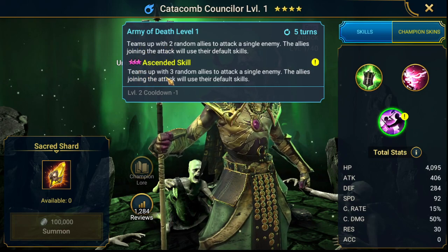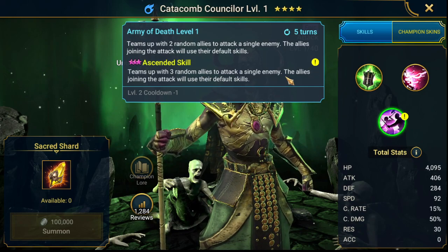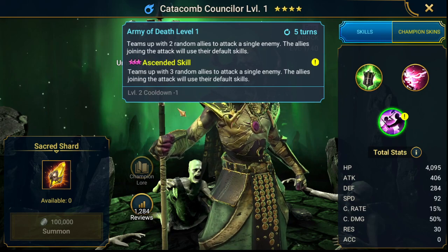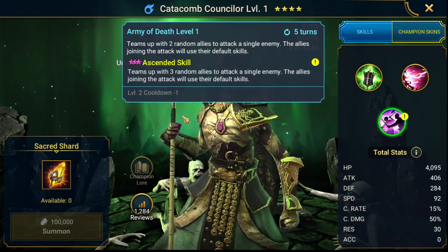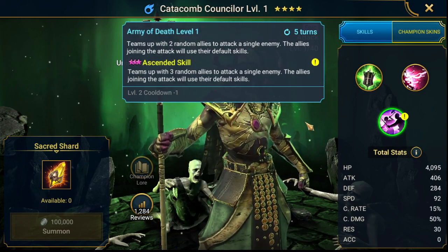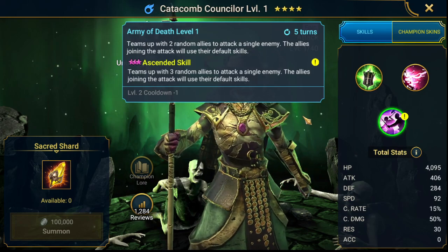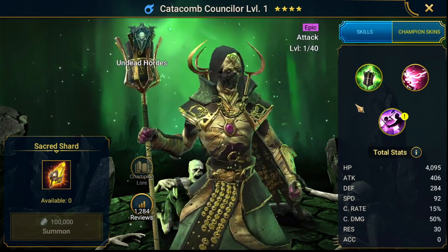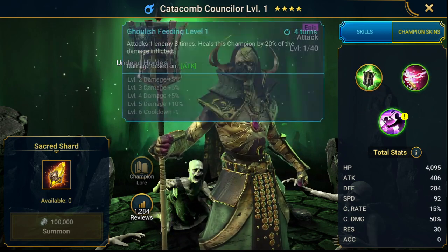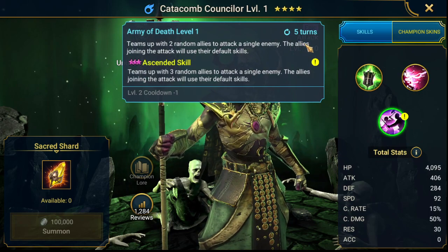And what's that? Team up with 3 random allies to attack a single enemy — the allies join with their default skill. So this is an ally attack. Interesting. This will bring a lot of damage in Faction Wars on a single target, on a 4-turn cooldown. Interesting.